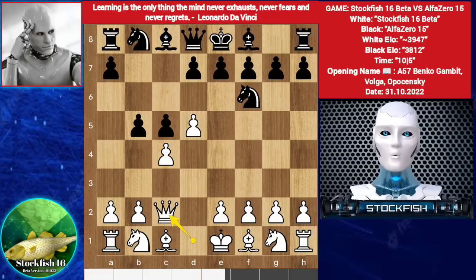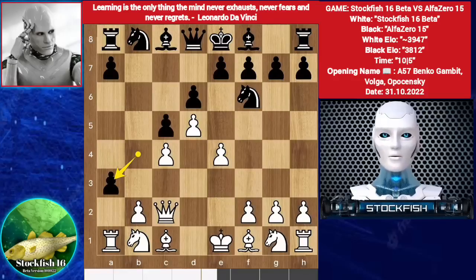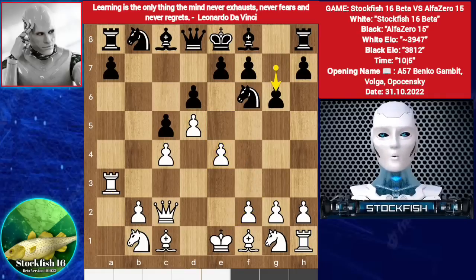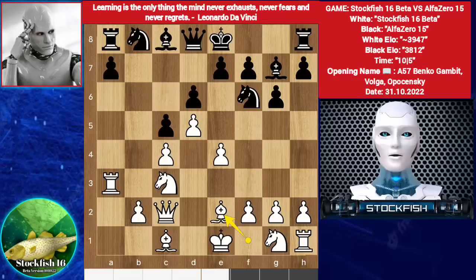So we have queen c2. b4. e4. d6. a3. b takes a3. Rook takes a3. Betafish can play f4, e5. So g6. Knight c3, we have bishop g7. Fish played bishop e2.